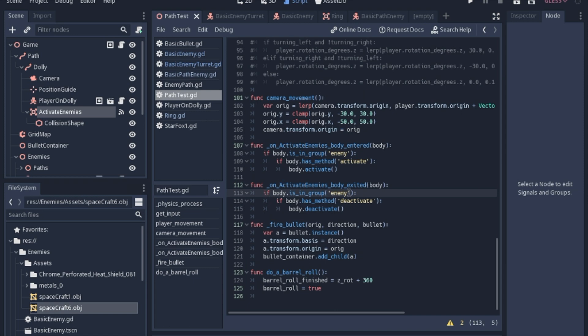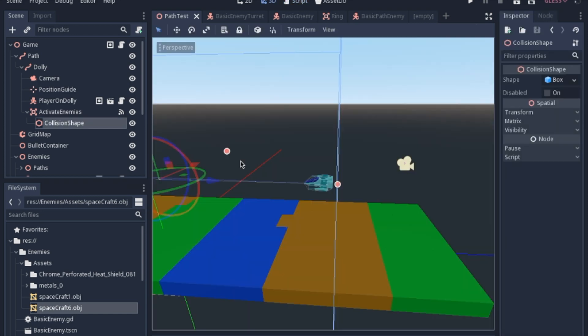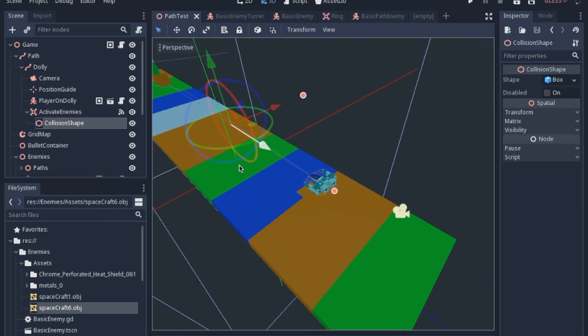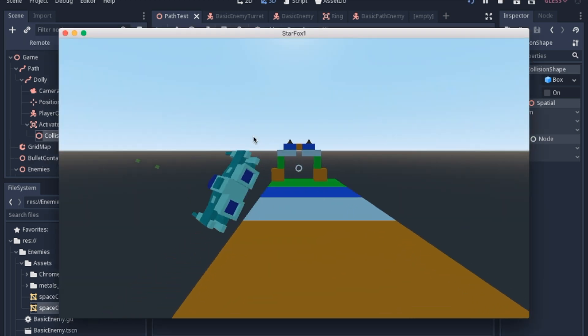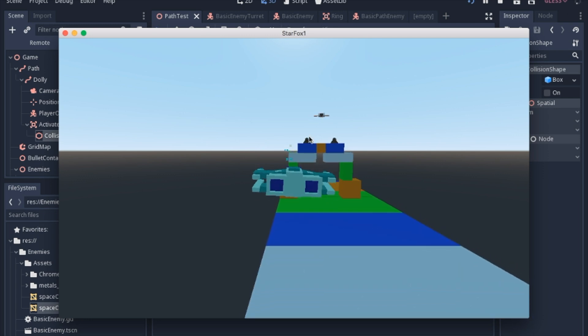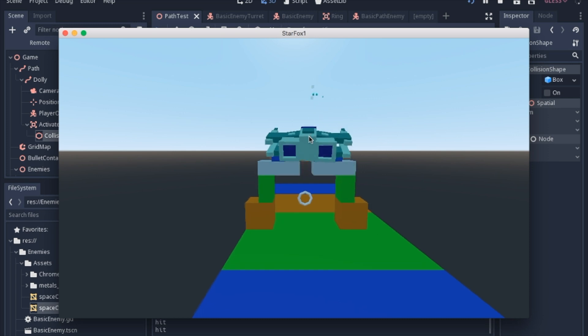The body_exited logic is the opposite — check if the body is an enemy, and if it has the deactivate function, call deactivate. The has_method check is just a fail-safe in case I forgot to add the function, though you'll still notice a glitch because enemies won't act as expected. This still needs a little adjustment — sometimes it's awkward when enemies get right behind the player and freeze. We'll keep working to make it smoother, but basically you end up with enemies that wait, shoot, and we'll add score soon enough.